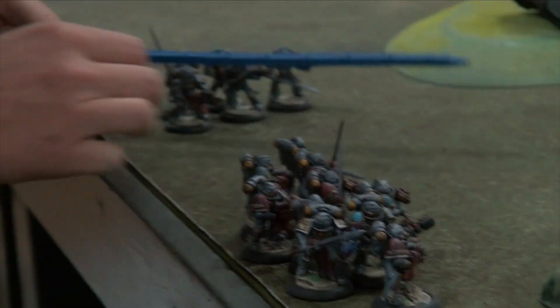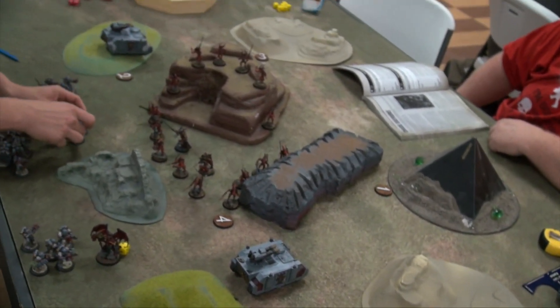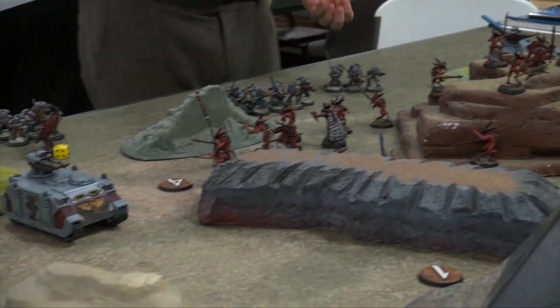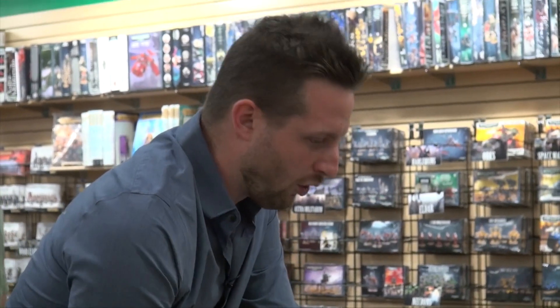Psychic phase — I nearly forgot and went straight to shooting. First things first, I'm a realist — these guys are going to cast Smite at Belakor. They get plus one to Psychic Tests because my army's Battleforged, and negative one on leadership. This is going to go off on a four — I'm going to use a Command Point and re-roll. Much better, that goes off — three Mortal Wounds on Belakor. These guys can do the same thing — got it on an eight, can't block that one. He's taken five and has got one life left.